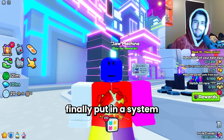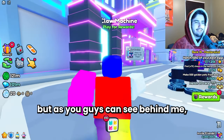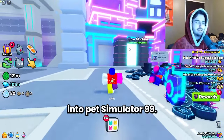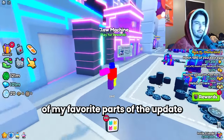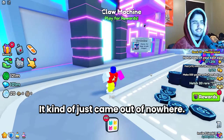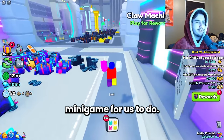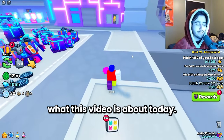They have finally put in a system for making profit using your skills in Pet Simulator 99. I never thought we were going to see the day, but as you guys can see behind me, we have the claw machine implemented into Pet Simulator 99 update 7. This is probably one of my favorite parts of the update and one of the coolest things Big Games has put in an update in a long time. It kind of just came out of nowhere, but I love updates like this. It gives a fun minigame and if you're really good at it you can actually make some profit, and that's what this video is about today.